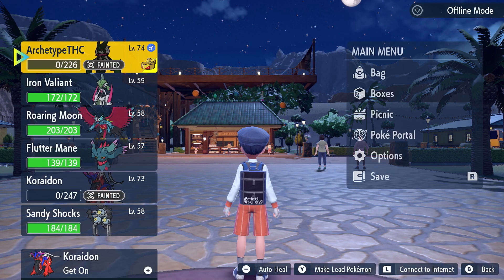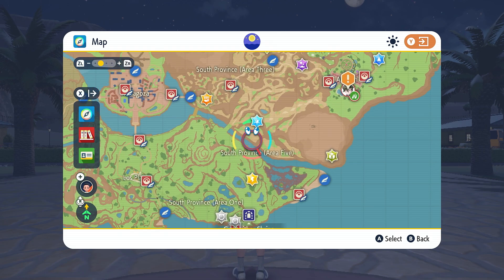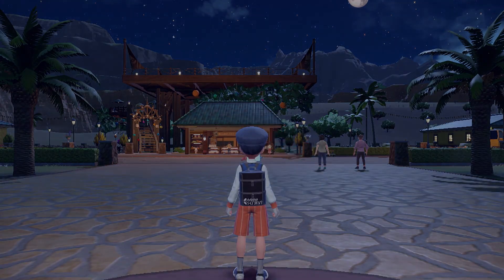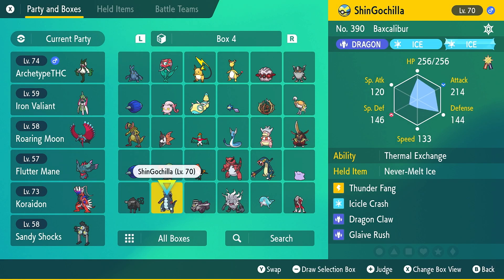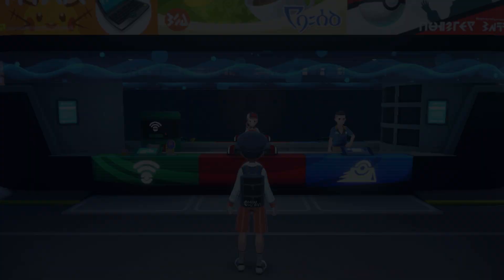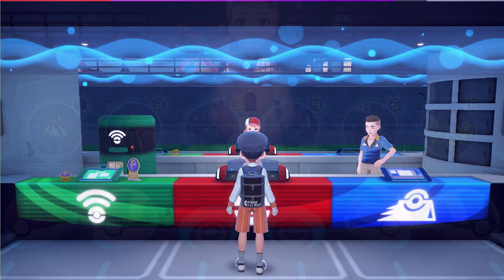One gym done. I'll try to follow the correct order, which is going back and forth. Next is Gym 2 — Grass — so we'll head to Artazon West. Flying type moves should do good stuff against Grass. I'll put Iron Hands in the bottom slot just as a backup so I don't have to redo this if I lose. Then heal up the team and go!